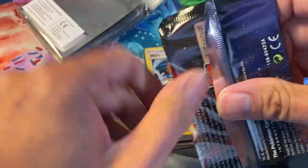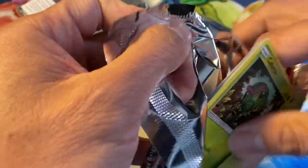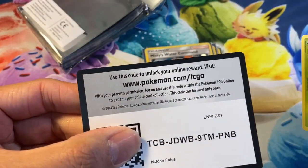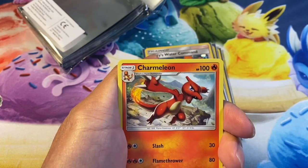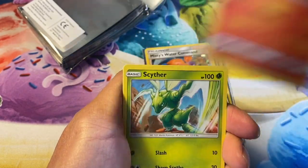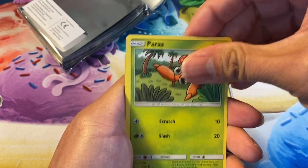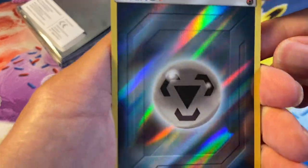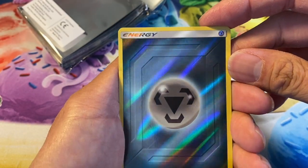Last pack — magic four Hidden Fates! There's the code. Follow me on Instagram guys — that's where I post all my cards, I do pack openings there as well. My Instagram account is EarlSpot. Paris, Jigglypuff, Snorlax, and Staryu — nice — look at that reverse holo, metal energy, nice rainbow!